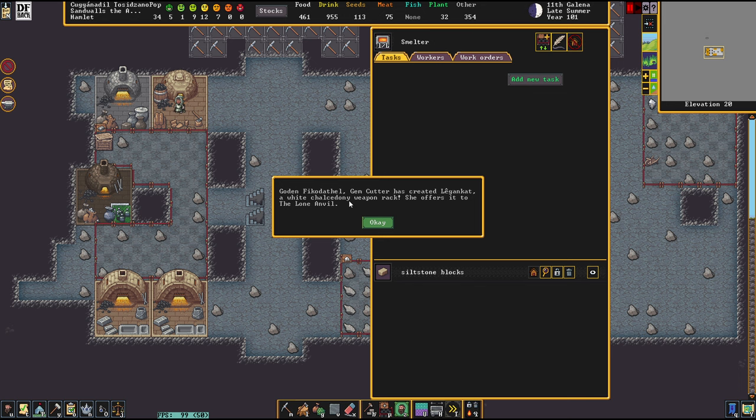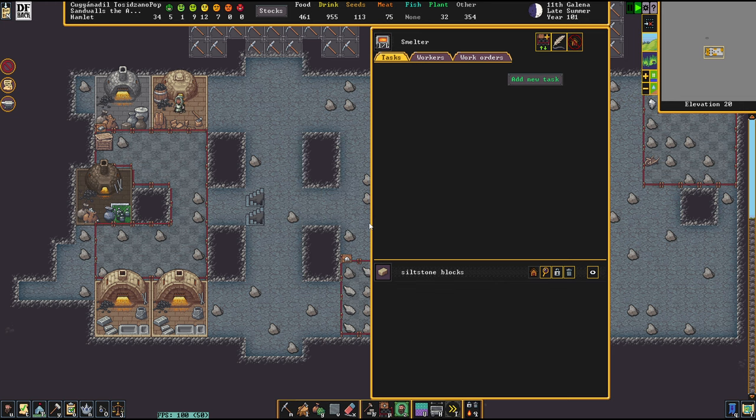Whoa! Sorry, that interrupts me. A gemstone — a raw gemstone weapon rack. That's sick. I like that.